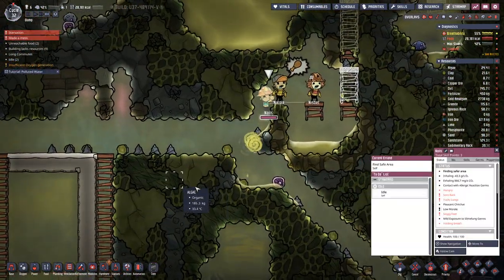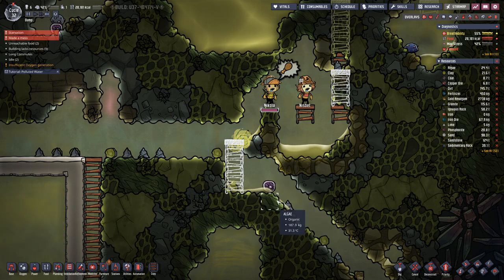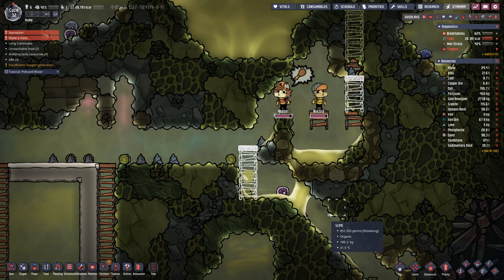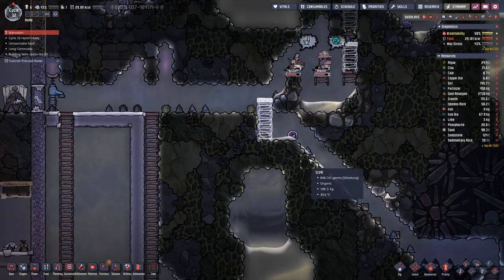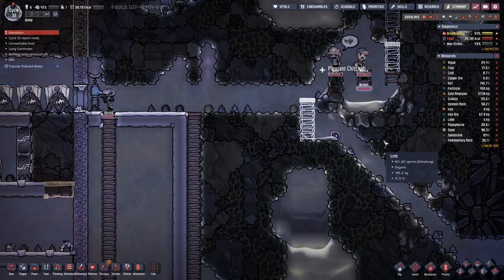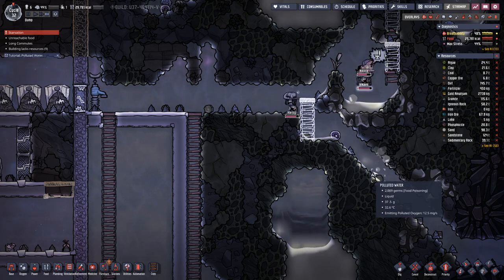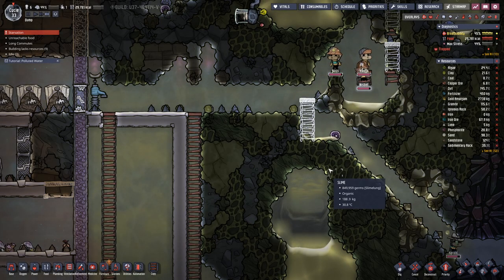We made a mess there because they cannot get out — that's no good. Let's prioritize this ladder. At least they will not suffocate over here. They might go a bit hungry, but could you please build that ladder? It cannot be that hard.